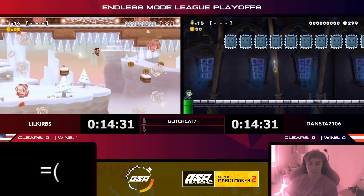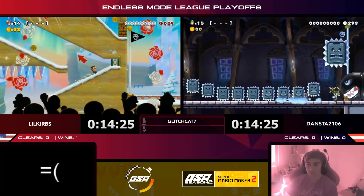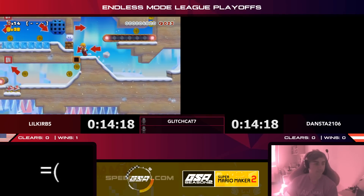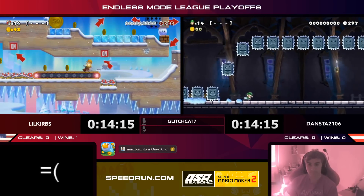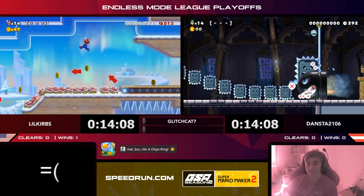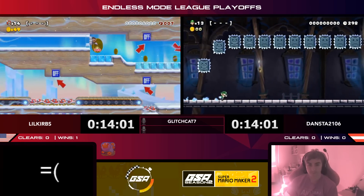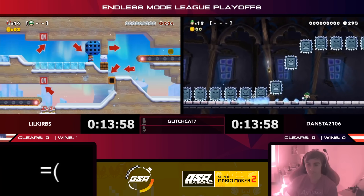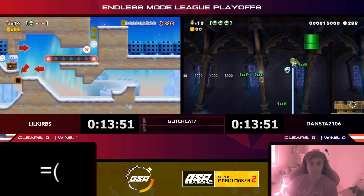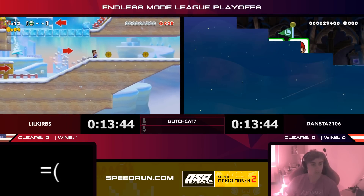Little Curbs wants to do some long jumps, landing on these one-tile gaps. The long jump is a special mechanic in 3D World — no other style has it. Little Curbs gets the builder costume; Dansta is still trying to figure out what level to play. Little Curbs loses his builder but is still on the level. Dansta gets a sad death right at the end of a short level but decides to stick with it — worth it to lose a few lives if the level is this quick.